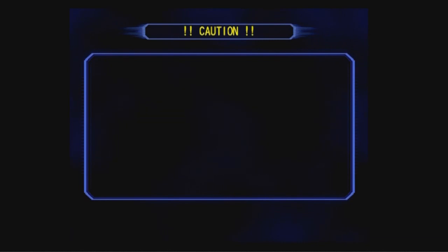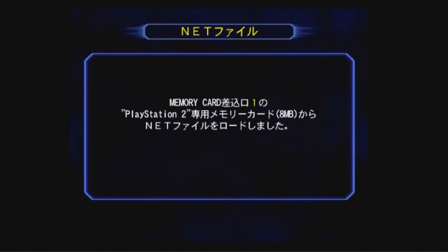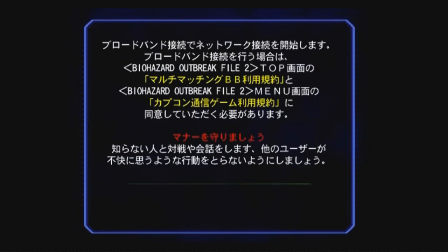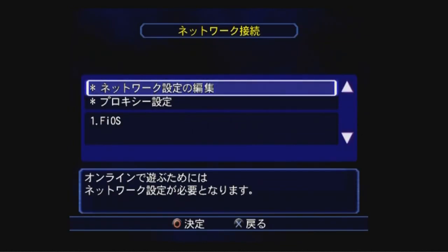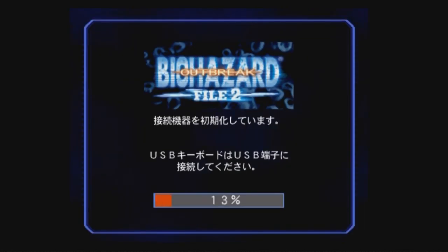Go ahead and select network again, hit circle, hit the top option. You're going to select the top option only this first time — the middle option is what you select every other time to log right in. The bottom option you don't have to worry about; that was for the Japanese ID which you used to have to pay for. On the FOG server you just pick the internet option one last time, because you're going into the menu and selecting the network you want to log in with. Every other time, when you go to a different house or get a different connection, go back to the top and redo it following the steps I just showed you.